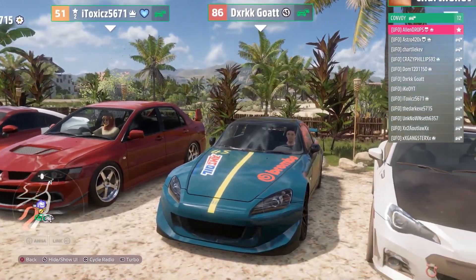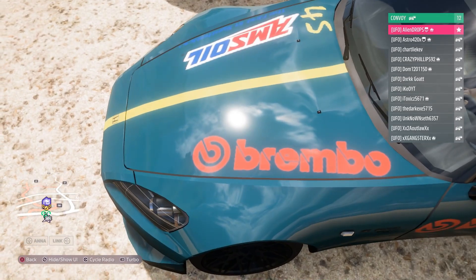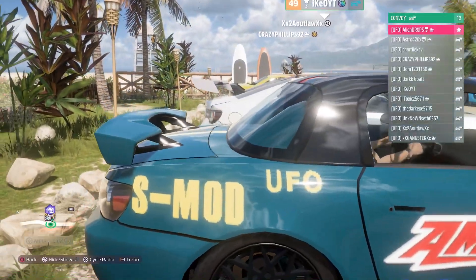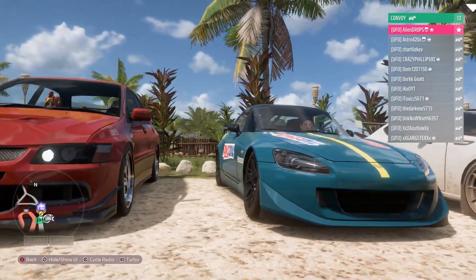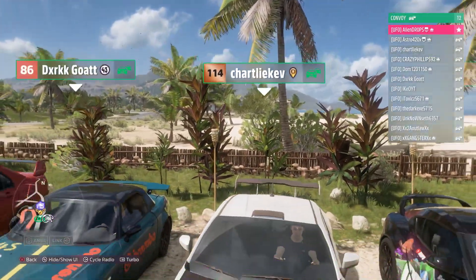Next up we got Goat. Your name's Goat, this better be a goated car. What the fuck is a Brimbo? Is this your ad on Twitter? That's like the Beats logo. Hey, UFO — that's my squad, I like it. That's a mod on the Honda? Okay, the Honda looks very nice if I'm being honest. I'll probably give this an 8.8.